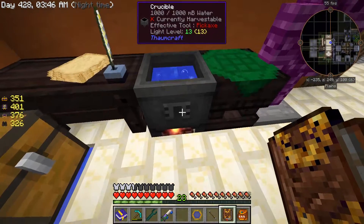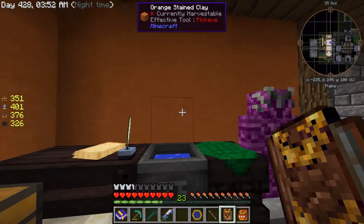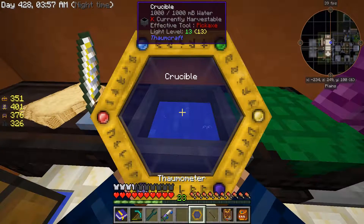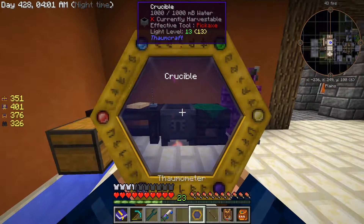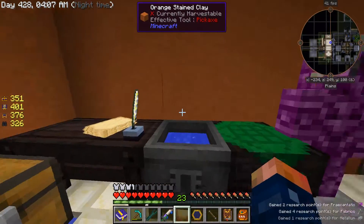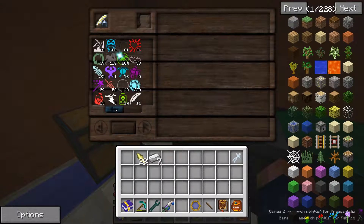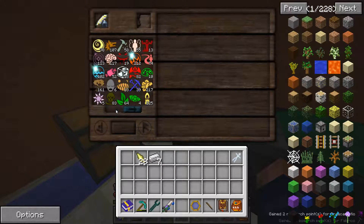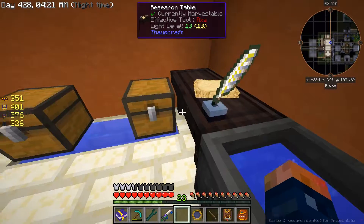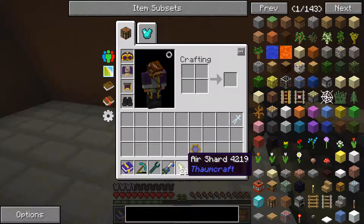I've already gotten rid of the fire and made some nitor - had another one but ended up dropping it in the crucible on accident. I've scanned the crucible and it's getting a lot of stuff - I scanned everything. So we have tons from all the research I've done and still have this many aspects left, which is kind of crazy. Anyway, let's get into what we need to make.